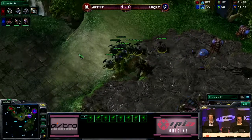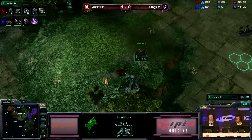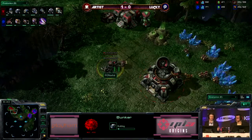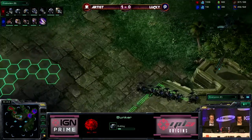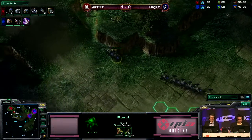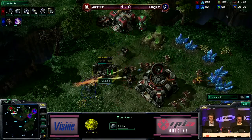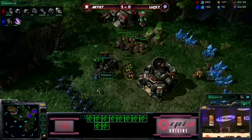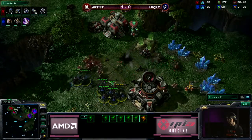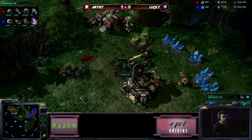Lucky could certainly do some damage here. Rain Artist can kind of anticipate this is coming — he's actually making Marauders with Concussive Shell right now. Especially if he's able to get a bunker down in time, which is starting one right now, but I don't think it's going to finish in time. It's going to be a tense situation for Artist. Lucky is very late to Zergling Speed since he used his gas on Roaches. Here come the Roaches — this bunker is not going to be up. They go after the SCV first, the bunker is canceled, and there is only one Marauder and two Hellions out here — that is not going to be enough to stop this many Roaches.